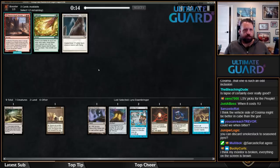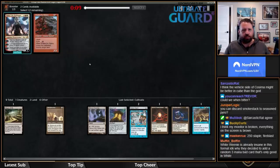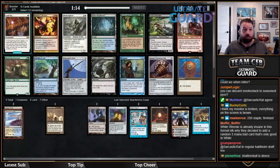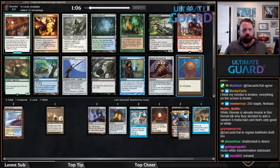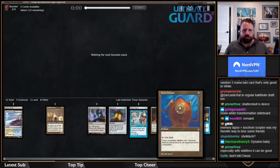Lyra in my mono-white sideboard — there's a late Cultivate, and there's also Shatterskull Smashing. I think I'm going to take Cultivate. Maybe I should have taken Smashing because I do kind of like Nahiri. Last pick Seachrome Coast? I'm in for that. I'm probably just supposed to take Dynamo over Remand — when you have Workshop, Metalworker, and Mana Crypt, I think you just take Dynamo here. Shelldock Isle is fine, but this deck doesn't look like it's going to draw lots of extra cards, so I'll take the Dynamo.